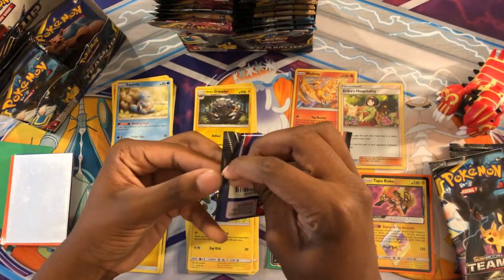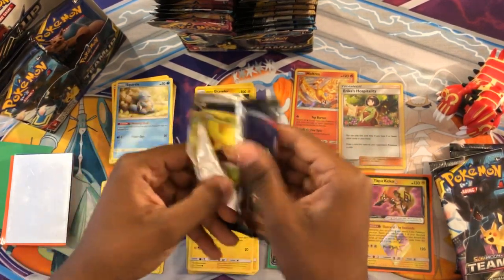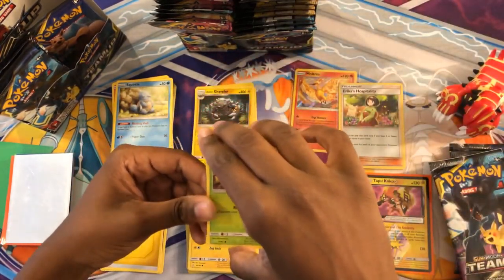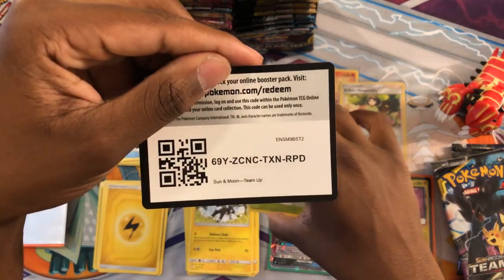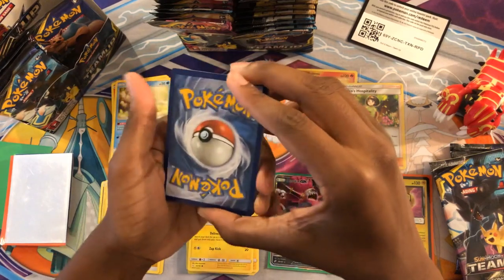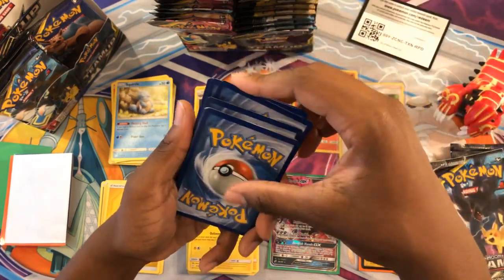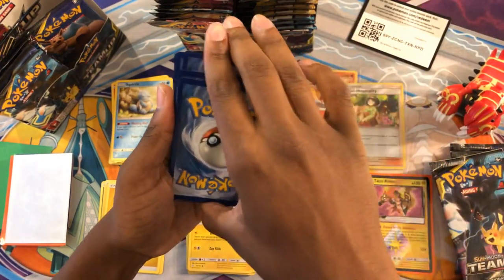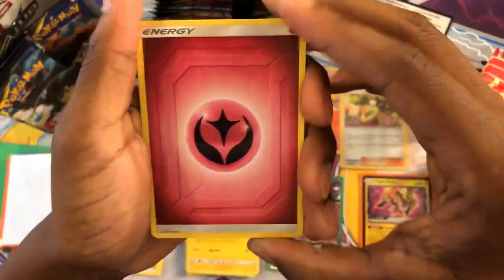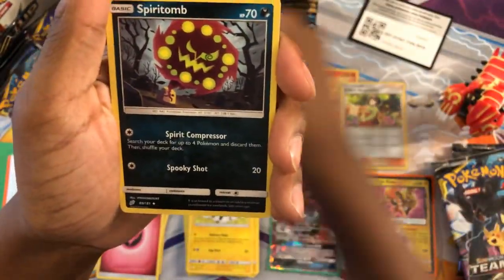First pack. Hoping to have similar pull rates. There's a Code Card. Almost all Poketubers say this, but I'll say it as well: if you do take the codes, let me know what you get in the comments. And do not try to take all of the codes. We got a Fairy Energy — oh, I forgot to try and guess what the energy was.